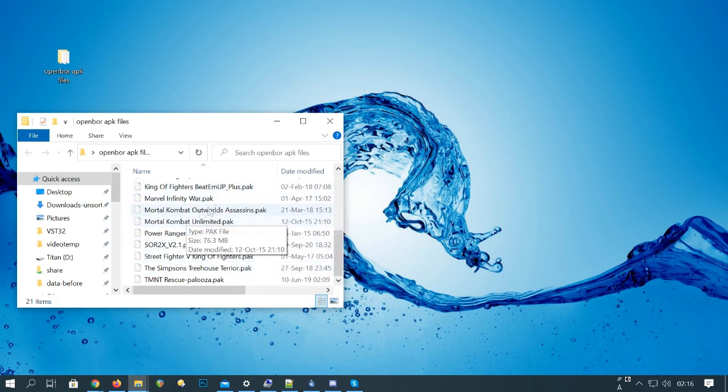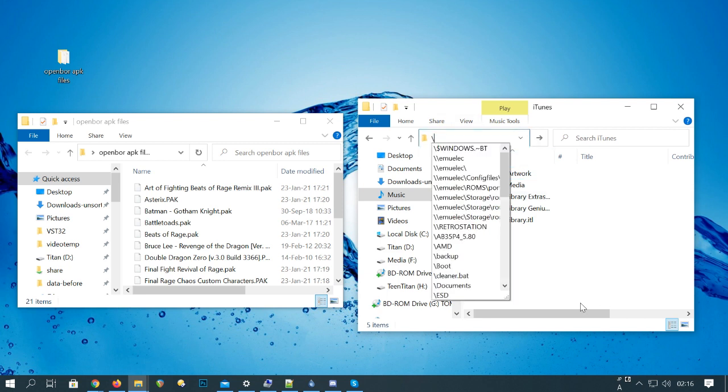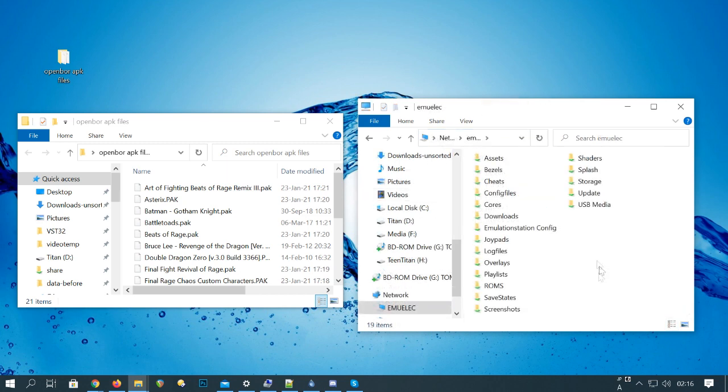Then once you have a folder ready, we'll log into our Android MU-LX box that is on the network by typing in //emuelec, then navigating to the OpenBR ROMs folder.